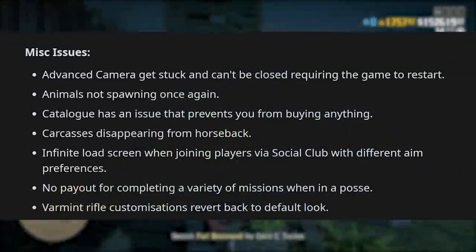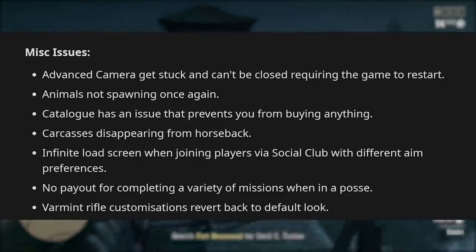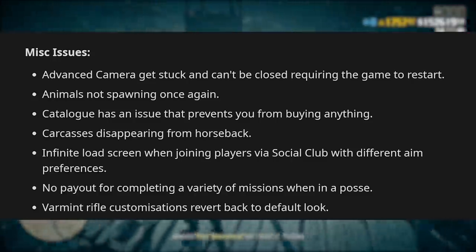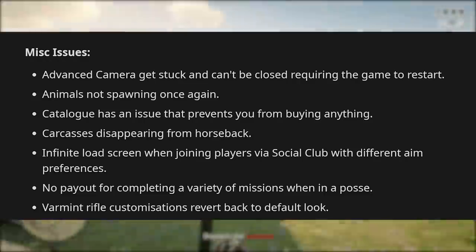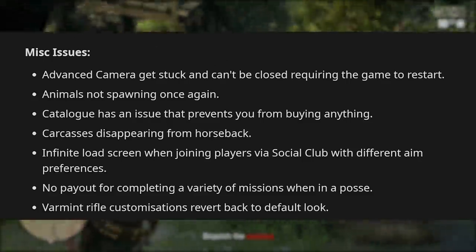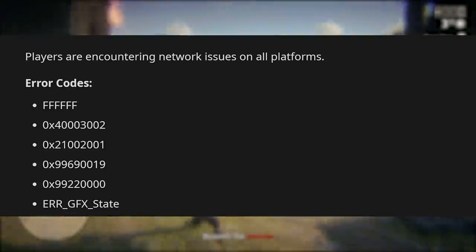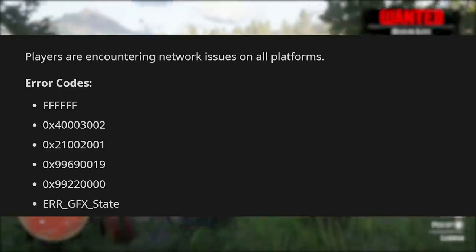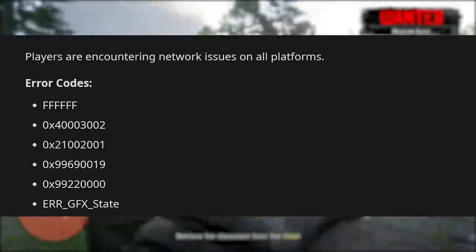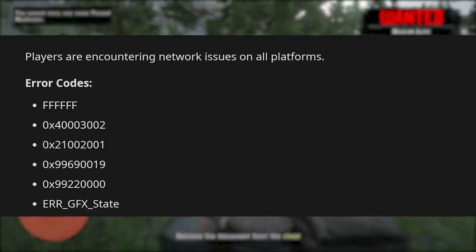Miscellaneous issues include: the advanced camera gets stuck and can't be closed, requiring a game restart; animals not spawning again; the catalog prevents purchasing anything; carcasses disappearing from horseback; infinite load screen when joining players via Social Club with different aim preferences; no payout for completing various missions in a posse or solo; and varmint rifle customizations reverting to default. As for error codes, on PC the GFX state error often hits in the moonshine shack. There are also numerous disconnect errors, and then of course the big F error code — which stands for, well, you know.